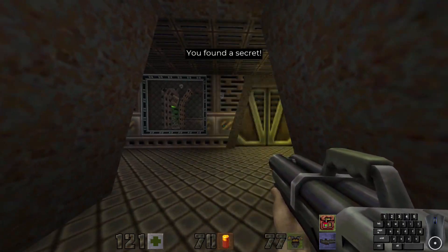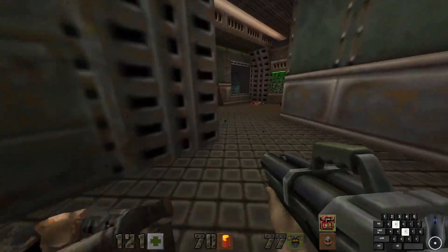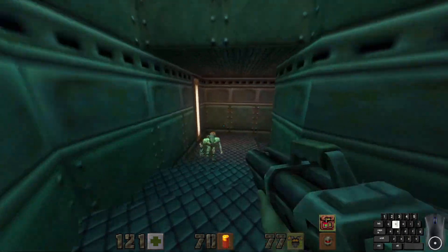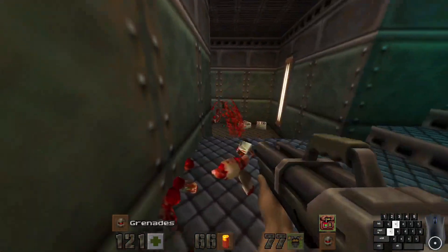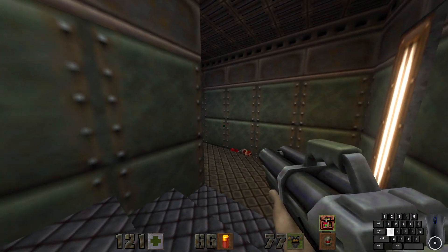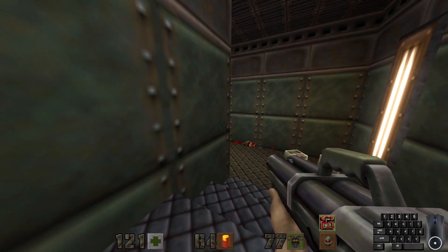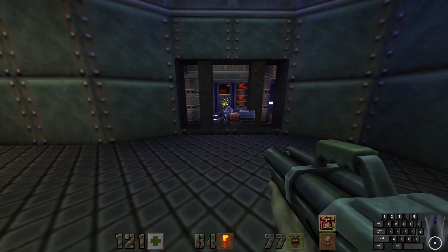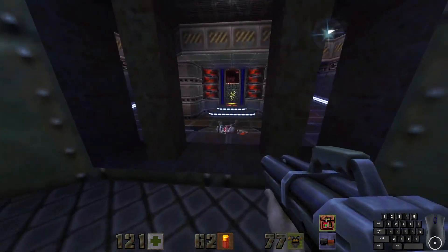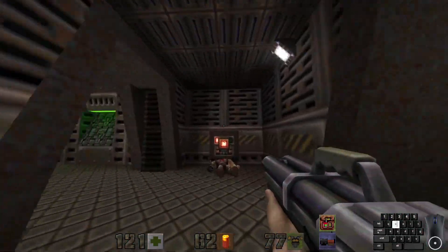Through here we have an enforcer. There's a button we can use to open this door right here. And then down here, down this staircase, find a couple of fodder guards and an enforcer. Don't chase the enforcer into that room — lead him over here because you can get the jump on this guy. And also find a grenade launcher. One-shotting a gunner from behind with a super shotgun? Super satisfying.